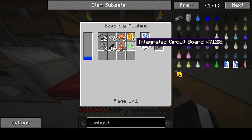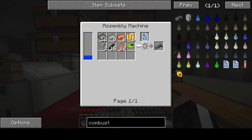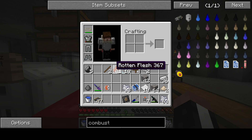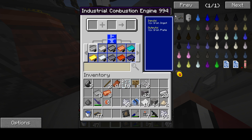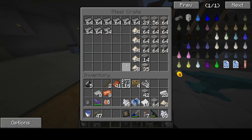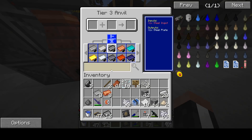Take a look at that recipe. What things do you see that I hate? First and foremost: the integrated circuit board - it's going to be a pain in the butt. There's no second thing. And then we're going to make 8 iron plates and 12 steel plates, which is amazing. We're going to just smash them up.